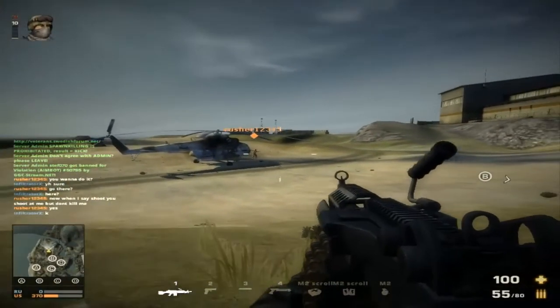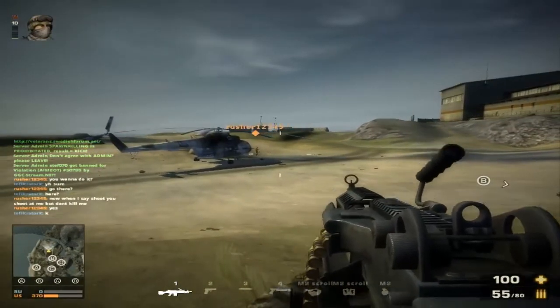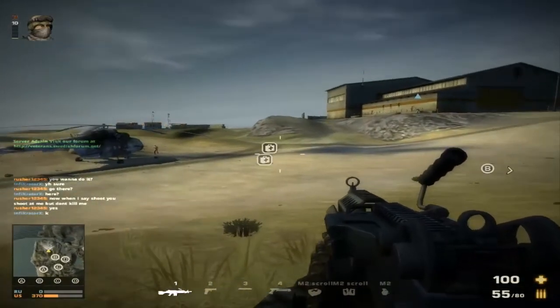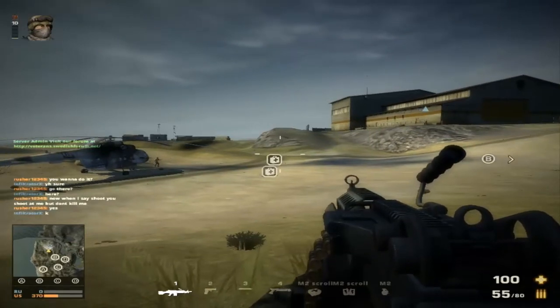Now, what do you do when you have a far target? Using an RPG is what most people do — it's a one-hit kill — but you're wasting an RPG, you're wasting ammo on a vehicle. What you do is get the grenade launcher. It's a great thing to use.